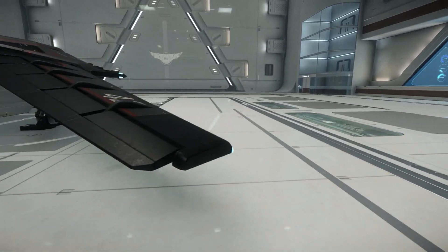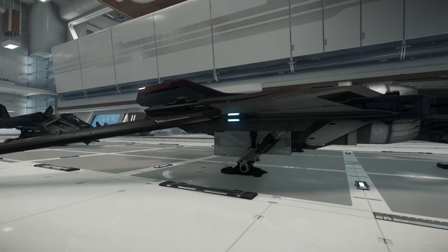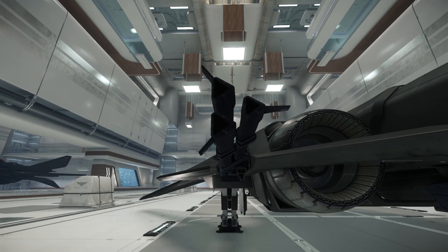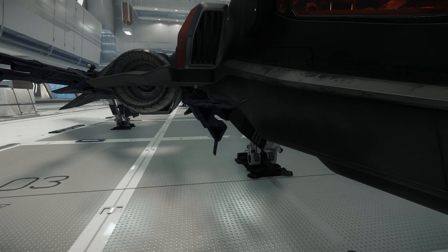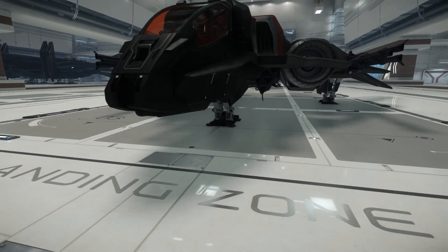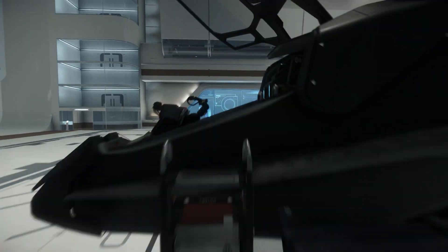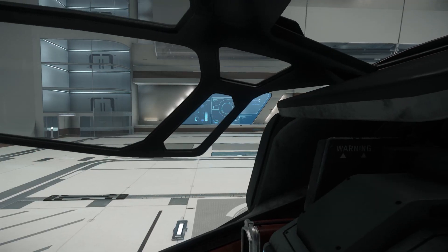We won't know for sure what the speed will be until it's flying. There are also four hardpoints — four S3 hardpoints — or you can have a combination such as gimbaled S2s or a mixture of both. These are supposed to actually retract into the body of the Sabre to enhance its stealth capabilities, and the missiles and any bombs would be contained in the inner bays of the Sabre to also complete its stealth functions.